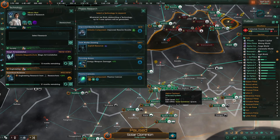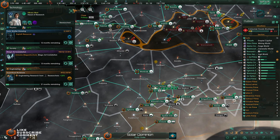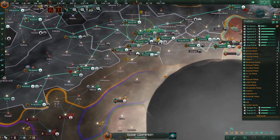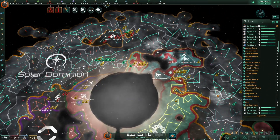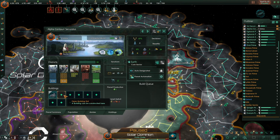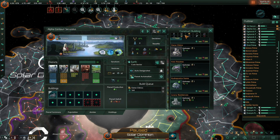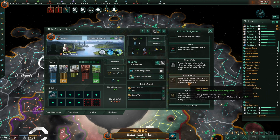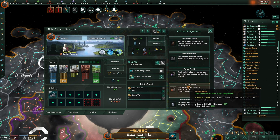Dark matter — definitely. We'll definitely start harnessing that as soon as we are finished with this fallen empire. Brilliant. All our colonies. Alpha Centauri — I'm going to actually turn you completely into a factory world.